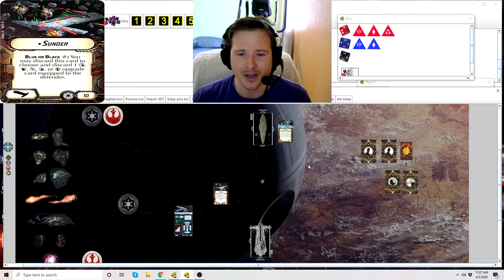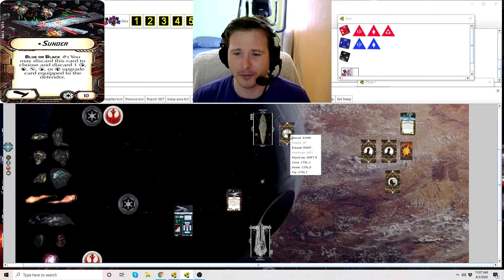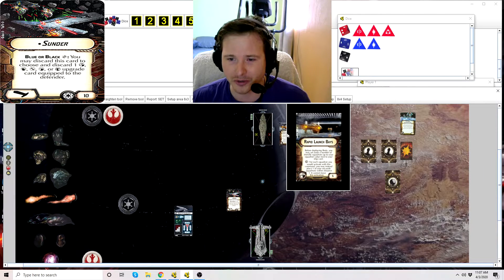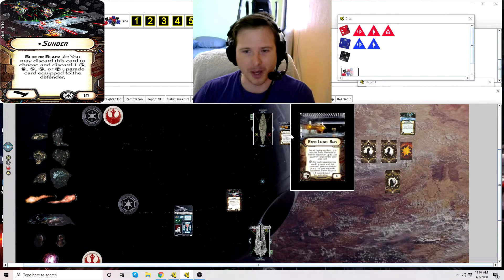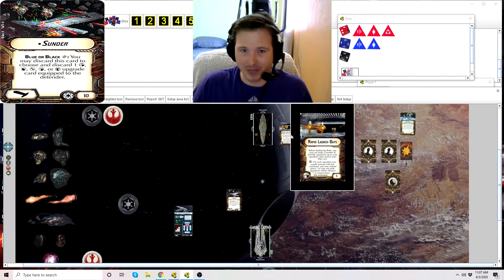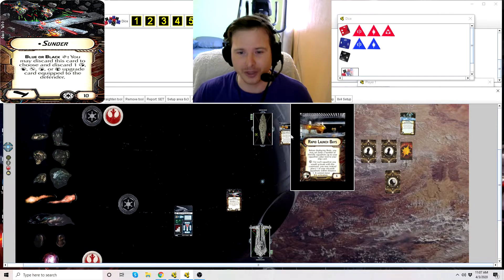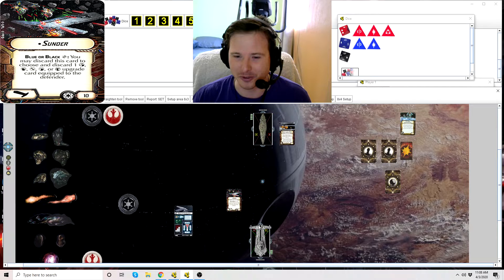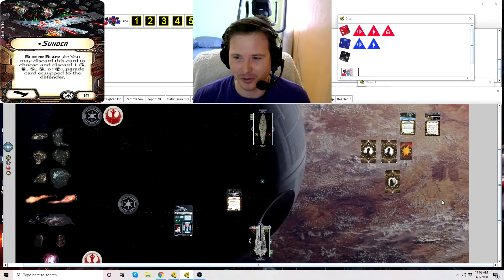Getting rid of ECMs is a great use. But let's say for example this ship had Rapid Launch Bays equipped, with three squadrons tucked away inside. Then you blast it with Sunder and rip off Rapid Launch Bays — do those squadrons just blow up? The answer is pretty much yes, because they're not able to be deployed since they're continuously set aside. Anything set aside at the end of a game is still considered destroyed. So if he's full of B-wings and you don't want those B-wings anywhere near you, pull off that Rapid Launch Bay and take out those B-wings tucked away in there.